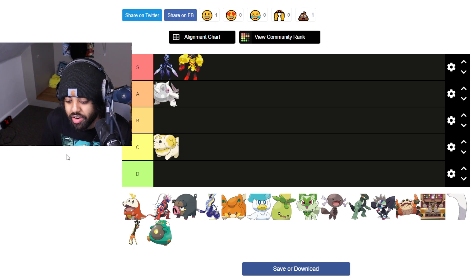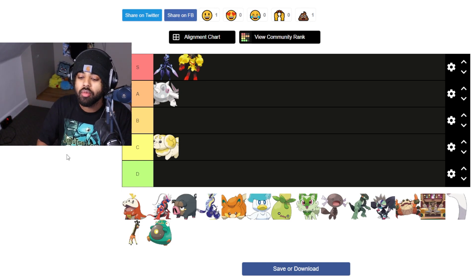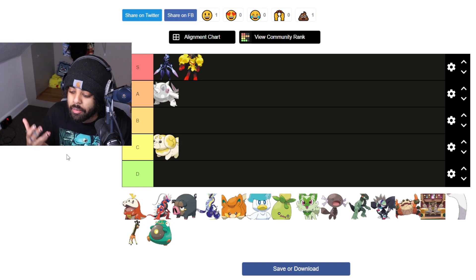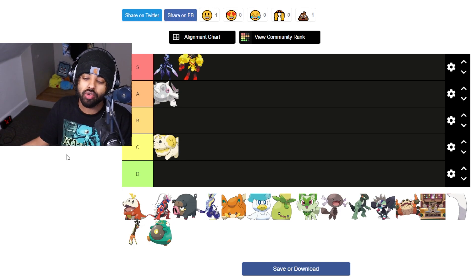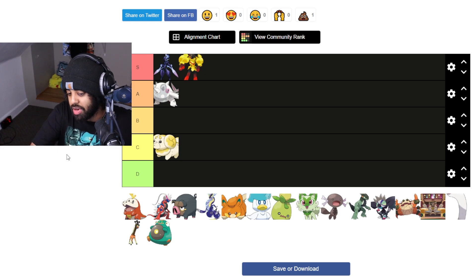It's not Yamper. It's so pudgy and tiny and cute, but I don't really think it's cute — I think it looks weird. Maybe the evolution will wow me. Maybe it's a reverse Yamper where I love the evolution but hate the base form. Till then, I don't like it.